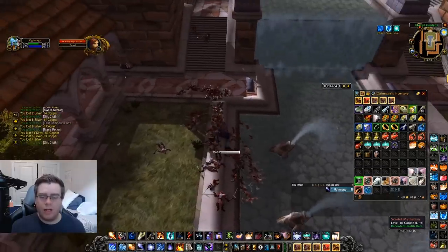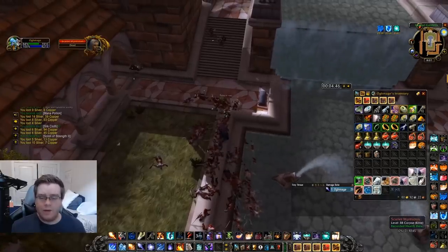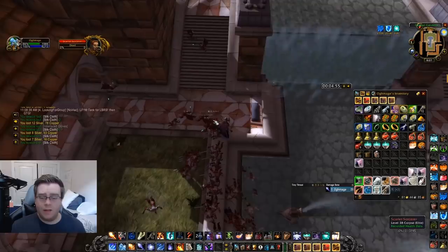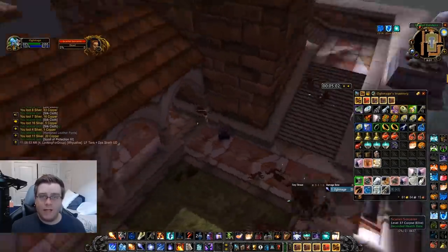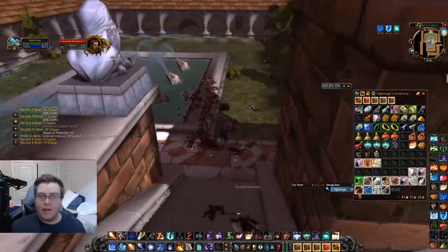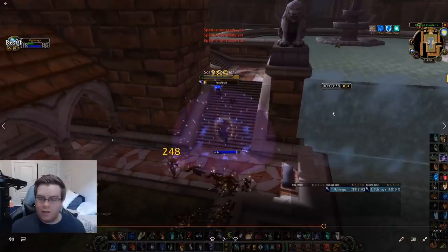You can get the Scarlet Leggings, which sell decently — there are a lot of good drops in SM to farm. Also, if you're selling power leveling runs, there's a guy on my server who sells them for 10 gold per SM Cath plus Armory. I just had a new personal record of seven minutes and 35 seconds, so if he could do it that fast he would be making 40 gold in seven minutes and 35 seconds. The money in SM is actually insane. This run including the safe spot method only took three minutes and 38 seconds.